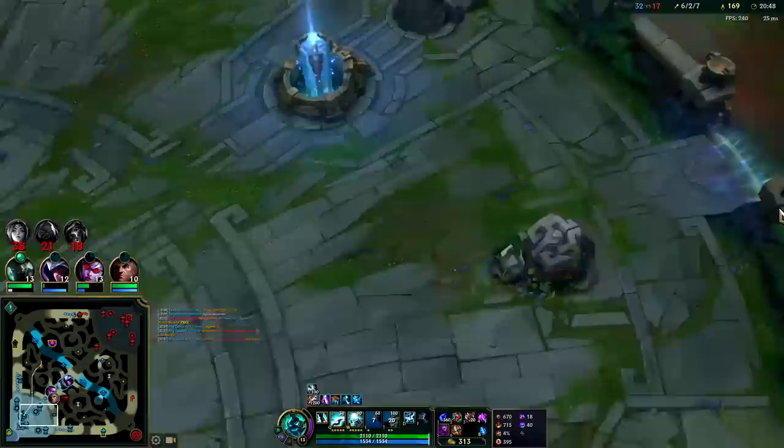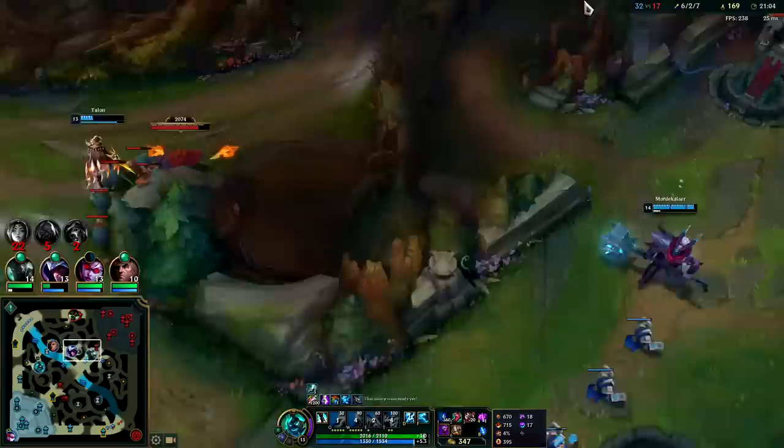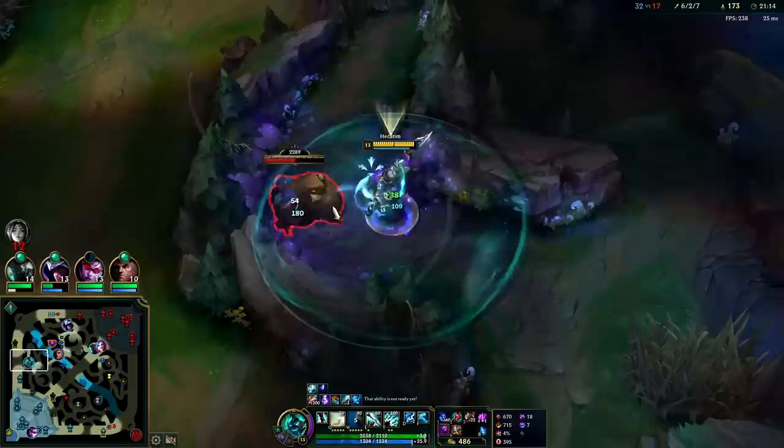Need to get back into CSing. Irelia barely has a level advantage and more CS. I think we would have won that last fight if my teammates didn't kite away from me as I was coming up — they kept pushing left, and on top of that I wasn't able to stack up Q. The individual aspects of that fight were kind of against us.